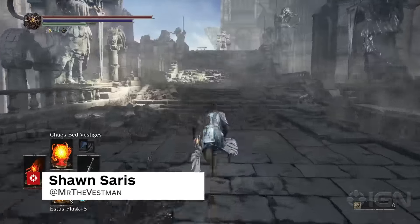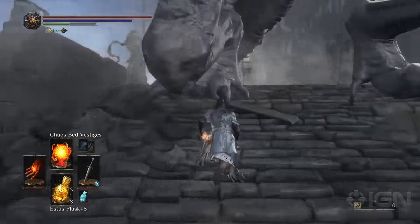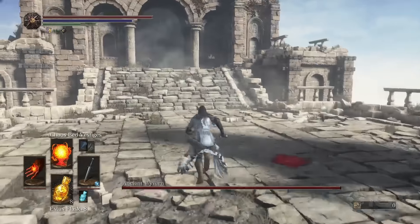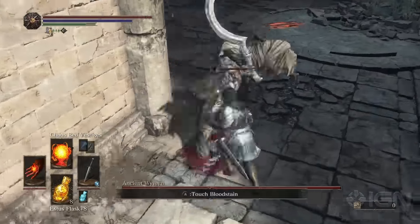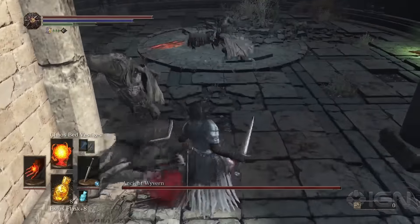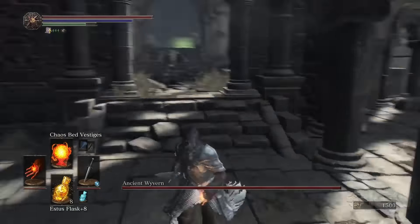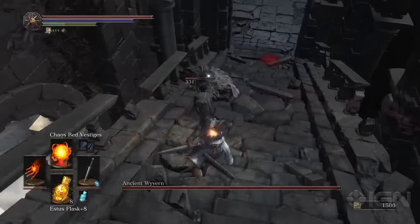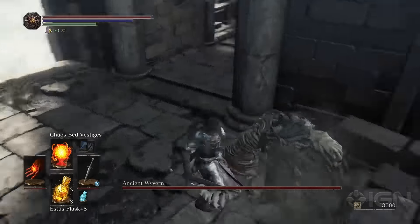Hello everybody, Sean here and we're taking a look at the Ancient Wyvern fighter. More appropriately, we're gonna be running past the Ancient Wyvern fight because you don't actually want to fight him. Although it's completely possible, it's not suggested because he has immense amounts of defense and you're only gonna hit him for 20-30 damage. It's totally possible to kill him that way, but you're gonna be here for a long, long time.